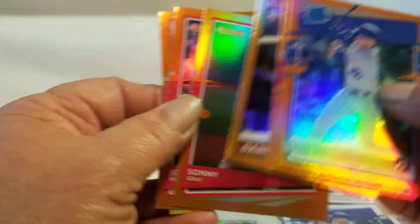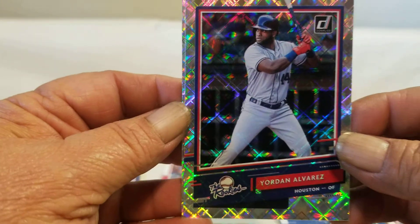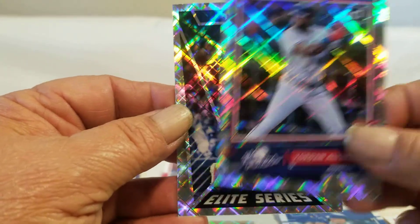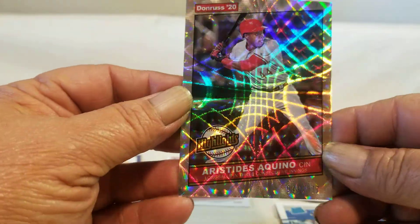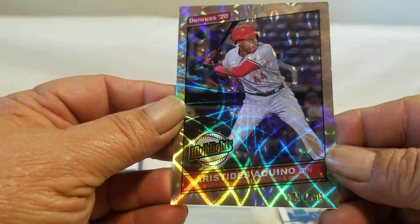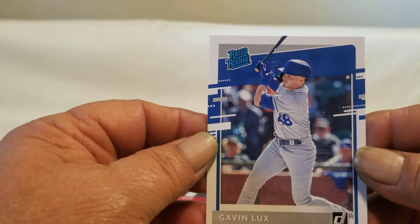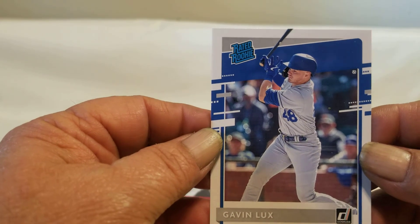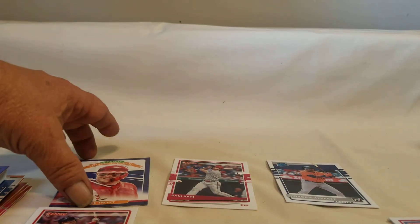A little review recap on the hanger box: the rookies, Alvarez, the Elite Series — those are nice — and then the Highlights. That one definitely has some shine to it. Your base rookie, base rated rookies, Lux, and then your Diamond Kings. The hanger box is pretty nice — got a good selection of cards.